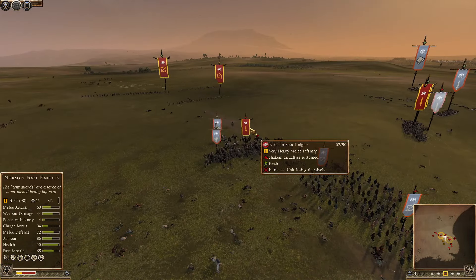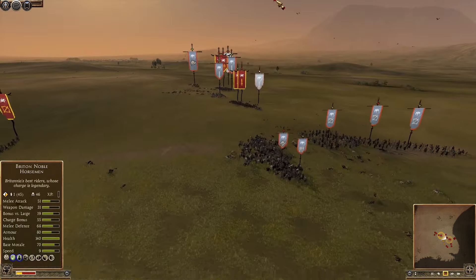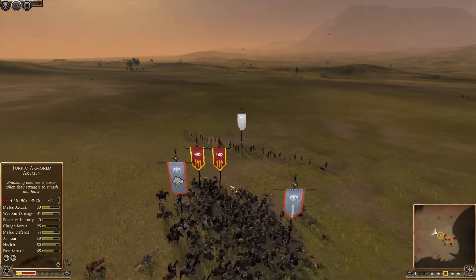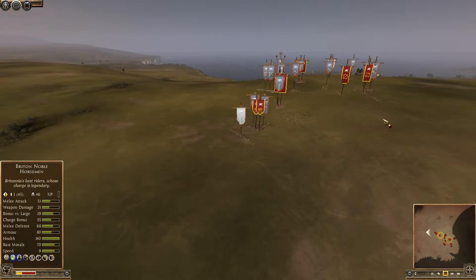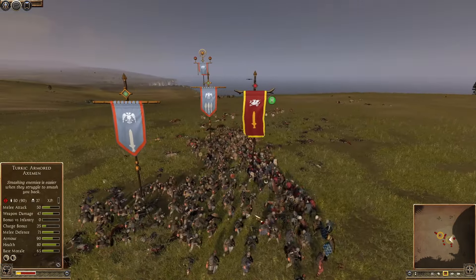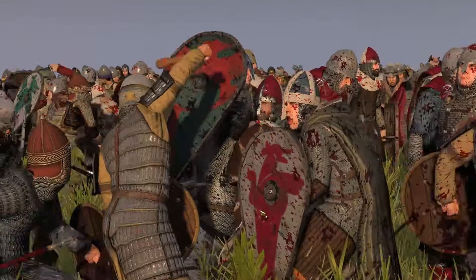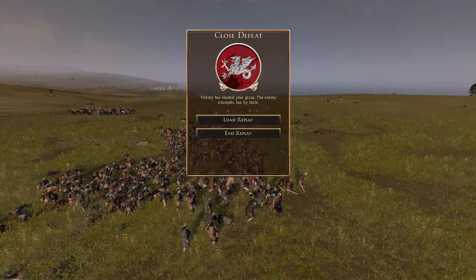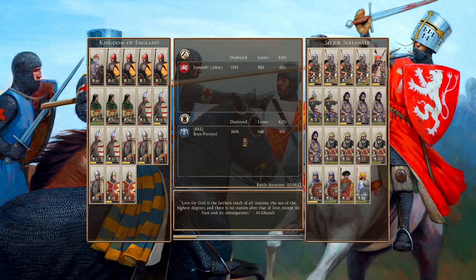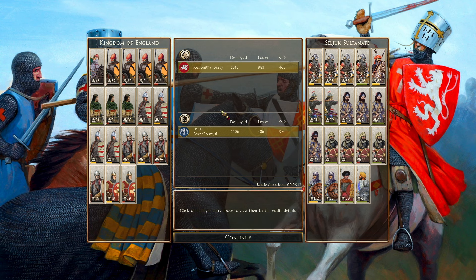Those Norman foot knights immediately start wavering at 16 kills, having already lost half the unit — the Ghulam cavalry shows up very strong even on a charge. Britain spears are going under too. With Richard the Lionheart being far too aggressive and throwing away his general and morale, it's now a mass defeat — a really fast one because of the foolish decision by the English player.